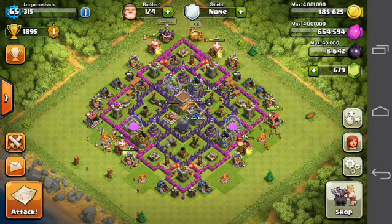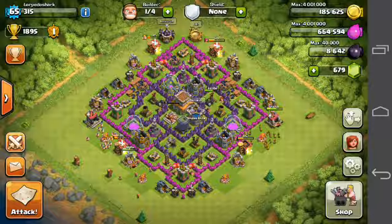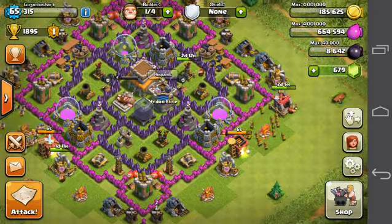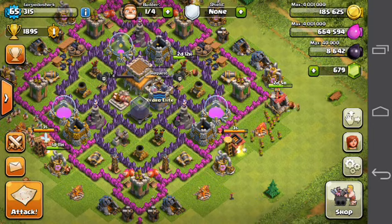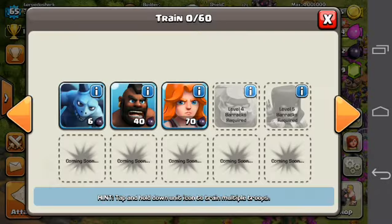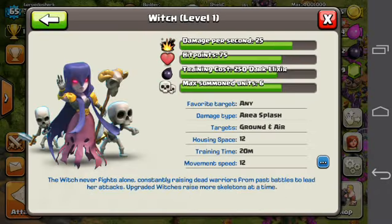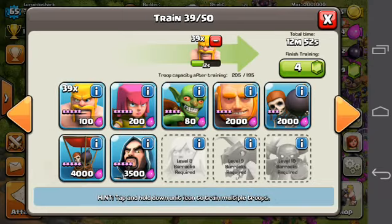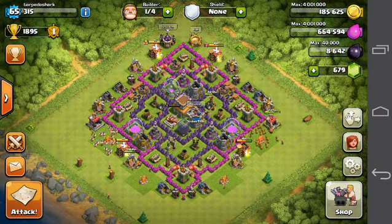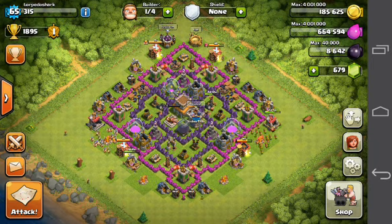Also a pretty handy tip: always check in clan wars if the number one player of the other clan has their town hall on the outside. If they do, you should attack them just for the gold and elixir bonus you get — clan wars can give you some pretty nice resource bonuses. Also, when farming you don't use high-cost troops like the golem, wizard, witches, dragon, or PEKKA. You just try to avoid using them as much as possible because those troops cost a lot of elixir and dark elixir.